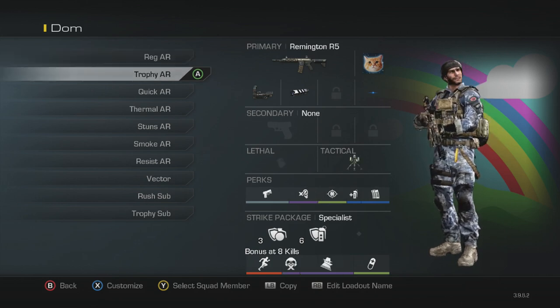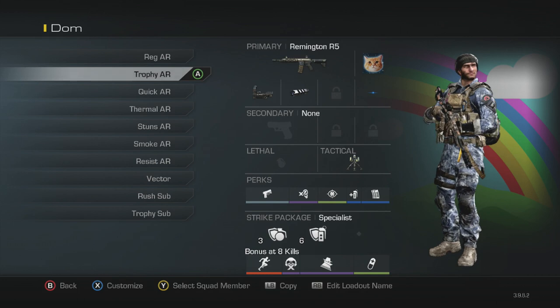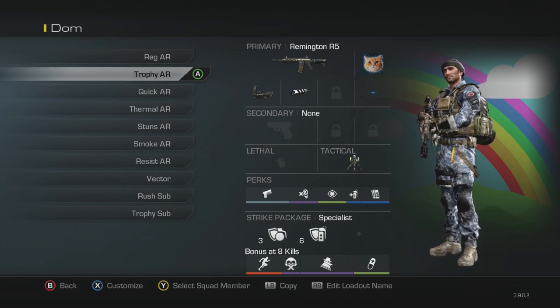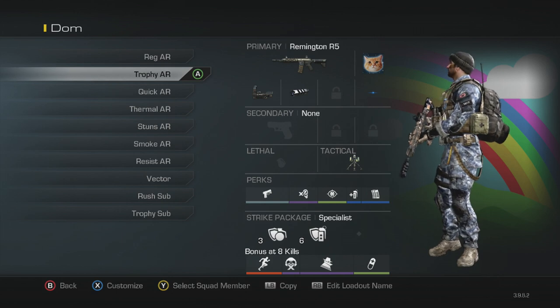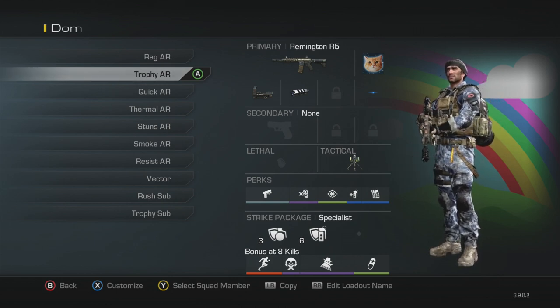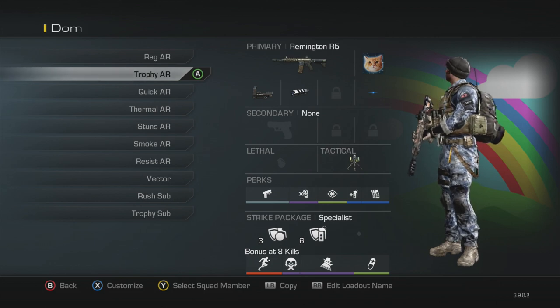Next class is my trophy AR class. Same setup, but for tactical I've got trophy system, and then for perks I got quick draw, dead silence, focus, extra tactical and fully loaded, with blast shield and attack resist for the strike package. I would use this if I'm going to be getting set up in spawn traps, because people are going to know where I am and are going to start throwing nades, so I want to make sure I have trophy systems for that.